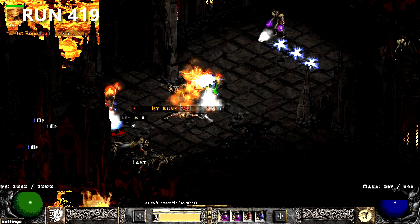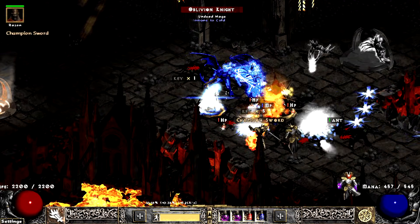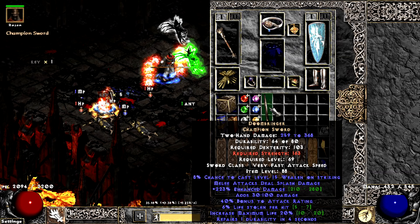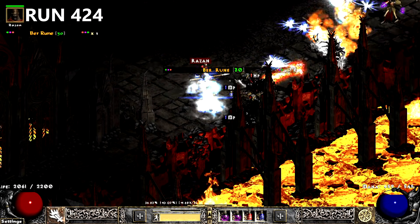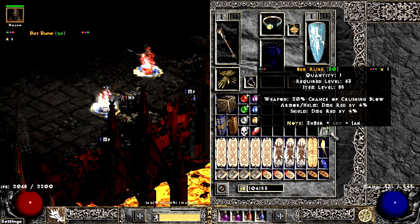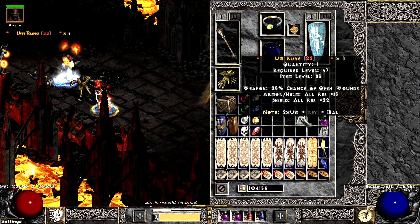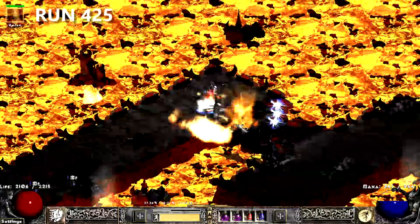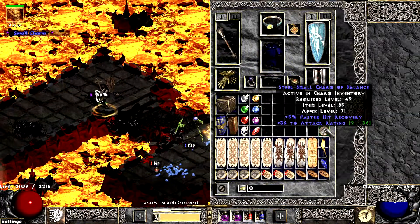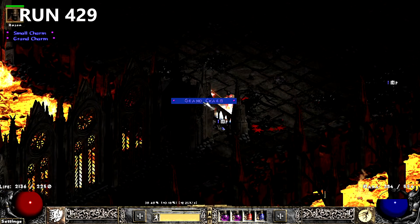A little later, I find another non-eth Doombringer. On run 424, I've now found more Boor Runes than Puzzle Boxes. I also find an Um Rune later in the run. The next run, I find a perfect melee charm for a Druid. 4 runs later, I find a Cold GC that I instantly traded for an Ist Rune.